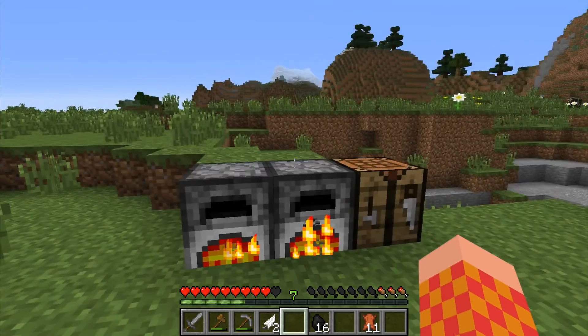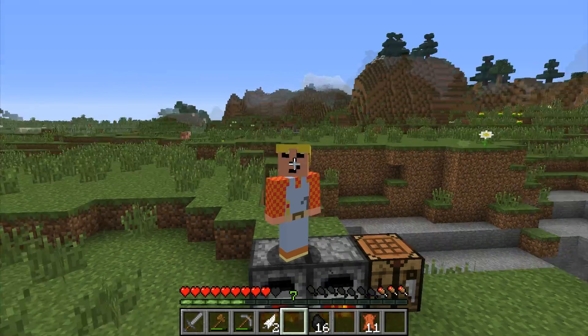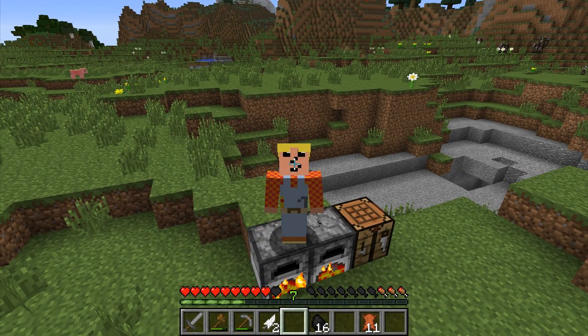You have to cook or refine them individually — in the case of ores. But that's pretty much it, straightforward. Cooked meat is always better than raw meat — always cook your meat. It's Faster Than Yours, thanks for watching!